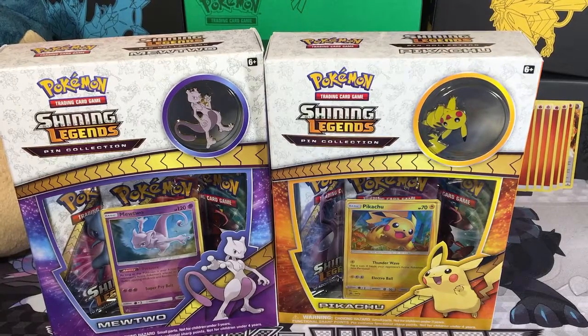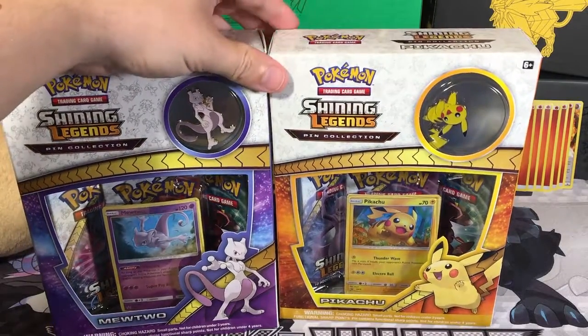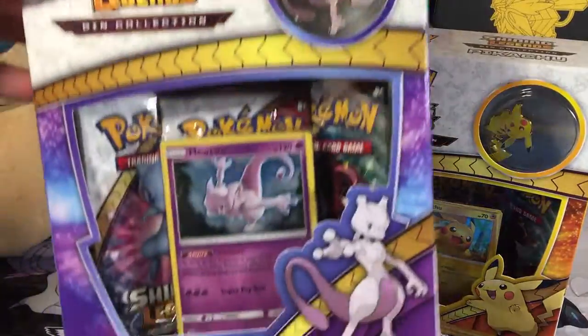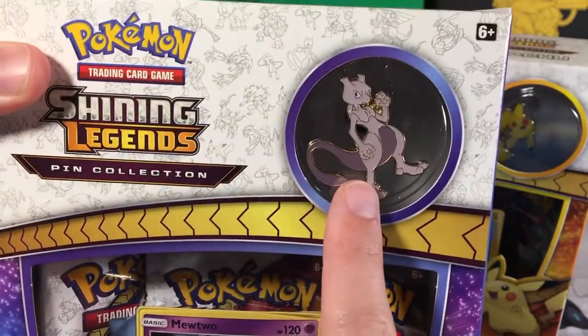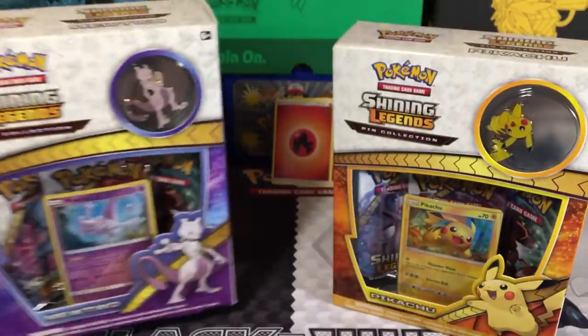Hey guys, what's going on? This is Teddy and we're continuing to open some Shining Legends packs because they've been very good with our Ultra Rares. This time we've got a Mewtwo Pin Collection and a Pikachu Pin Collection. We'll have them going head-to-head in combat to see who's got the better cards in their boosters. Each one of these comes with a promotional card of the Pokemon that has the pin, and three Booster Packs of Shining Legends in the back.